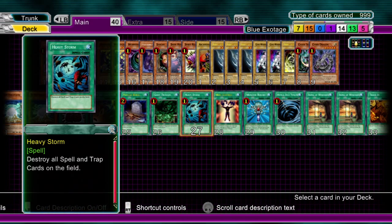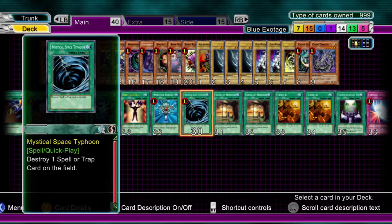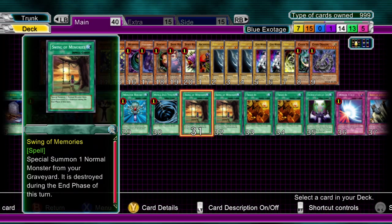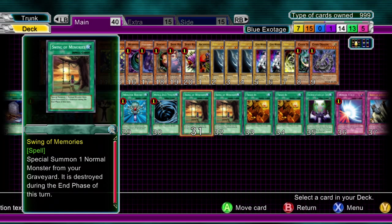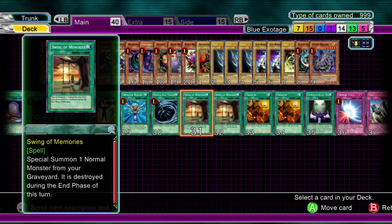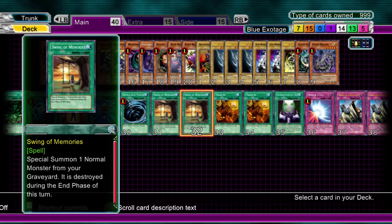Giant Trenade. Heavy Storm to clear the field for that OTK. Mind Control - can be used for clearing their one monster on the field if you're going second, or again for tuning. Monster Reborn. Two Mystical Space Typhoon. Swing of Memories - I am the only guy I have seen ever play this in this game. Special summon a normal type monster in your graveyard and it gets destroyed at the end of the turn. If you have this and a Monster Reborn, or if you have Montage out and you've sent Blue Eyes White Dragon to the graveyard, and then you use Swing of Memories - OTK! The success rate of finishing your opponent in one hit is extremely high. Besides Blue Eyes, it could be used for Gene Warped Warwolf or Summoned Skull as well.